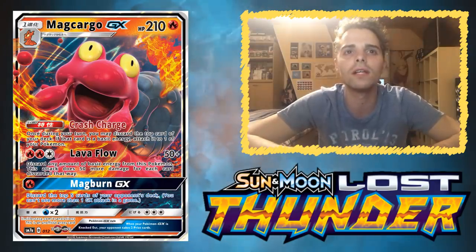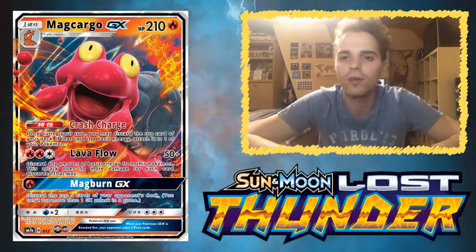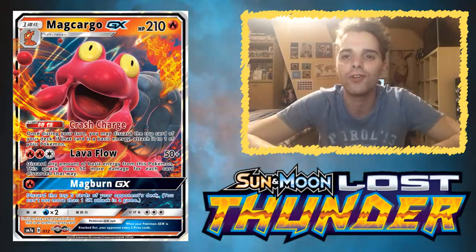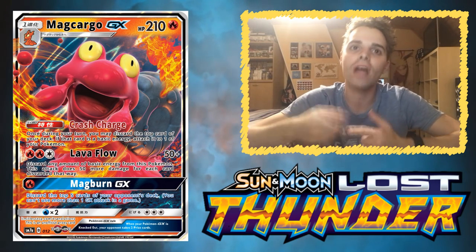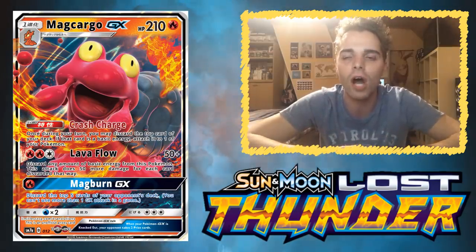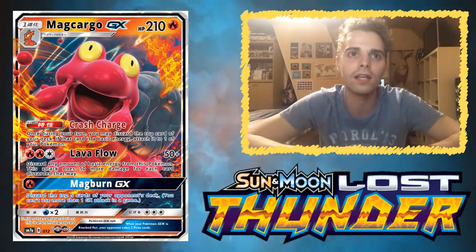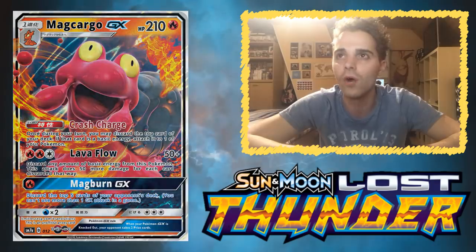It has Lava Flow, dealing 50 damage, and you may discard any number of basic energy cards from this Pokémon to deal 15 more damage per card discarded. If you discard all of them, you deal 200 damage. With multiple Magcargos out, you can recycle those energies back using things like Energy Recycler and Smooth Over. It also has the Magma Burn GX move, which discards the top five cards of the opponent's deck — milling is fun, but I think Magcargo will mainly be used for its energy acceleration ability or as a main attacker with Lava Flow.